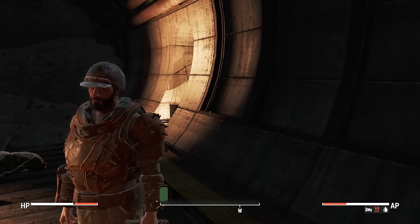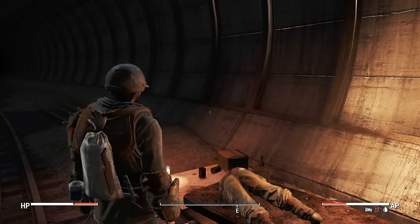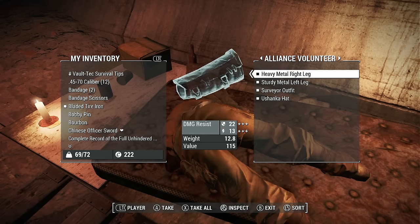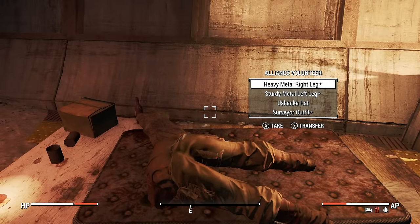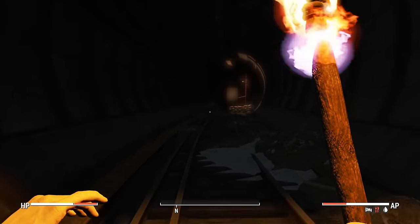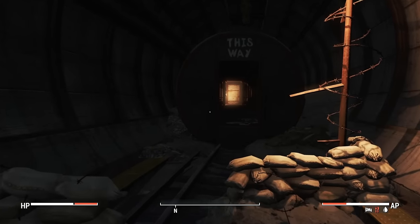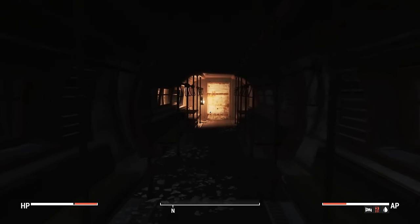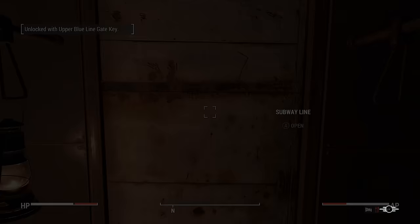Wearing this dirty army fatigue gives us an extra point in strength, which means more carry weight - you love to see it. We look a little more kitted out now. Unfortunately the metal right and left leg armor is too heavy to take, but we can always come back for it. The guy told us to go this direction - there's a door saying 'this way.' Assuming it's a trap, but we'll see. Upper blue line gate key - let's unlock and go through.